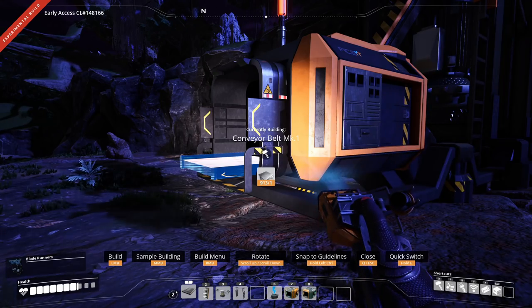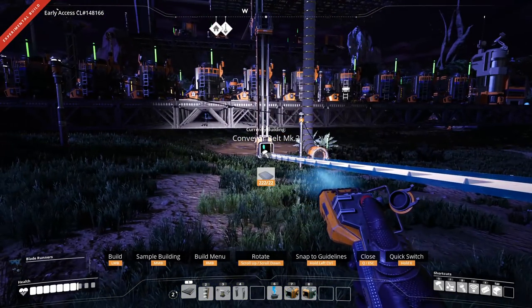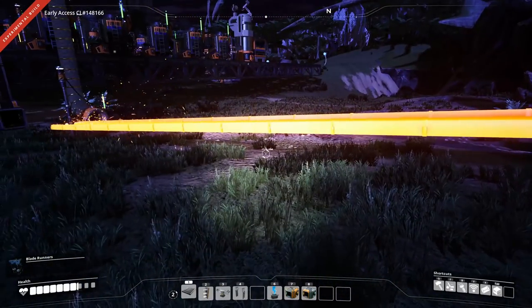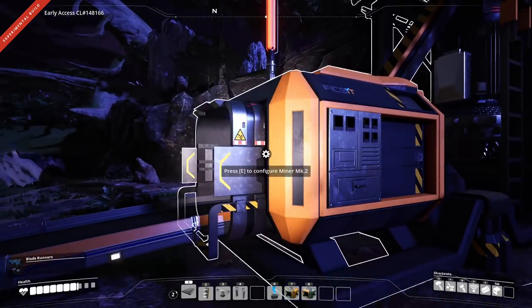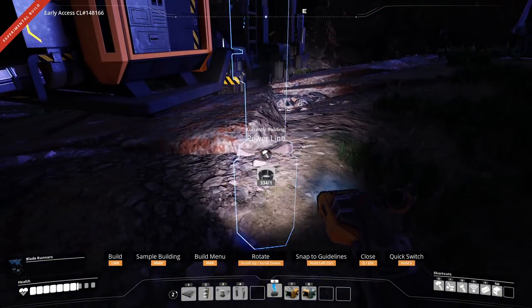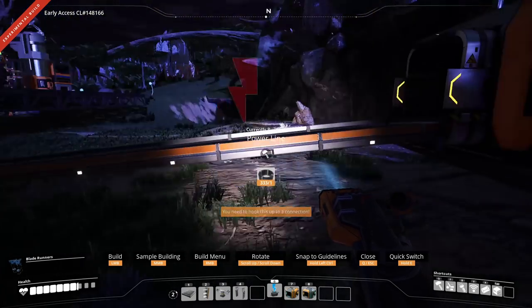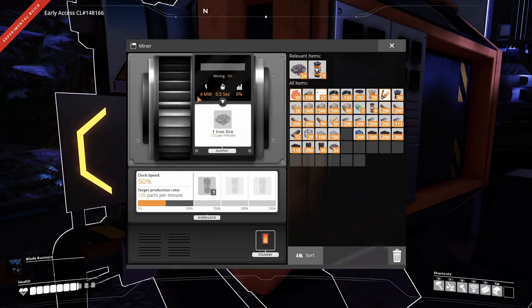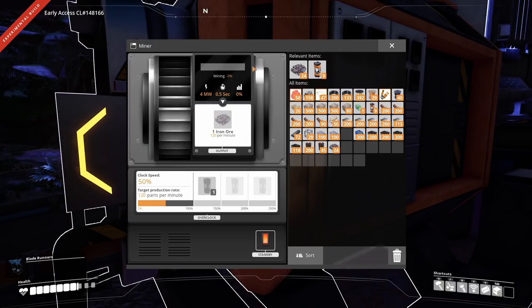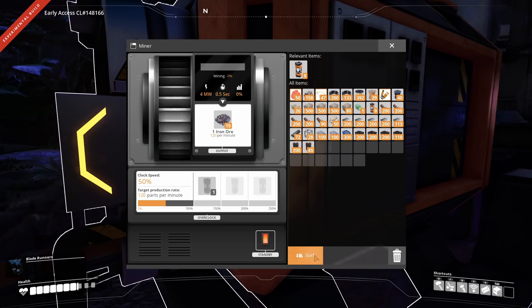Why am I using a Mark 2 miner here if I'm only — it's not clipping. Because a Mark 2 miner operating at half capacity is using less power than a Mark 1 miner operating at 100%. This one is by default now using 4 megawatts, which is nothing — well, it's not nothing, but it's pretty close to nothing. It's rounded down to the closest nothing.